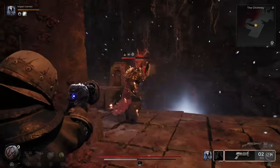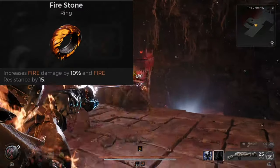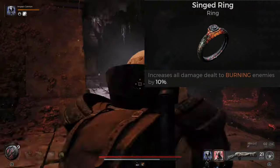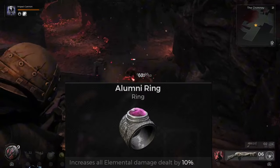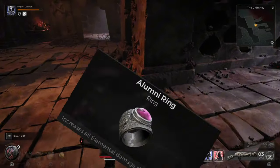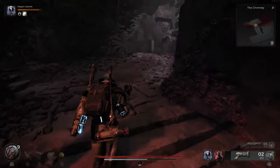If you wanted to take more advantage of the fire we're spreading around, you could always go with the Firestone to increase fire damage, Singed Ring to increase damage dealt to burning enemies, or the Alumni Ring, which increases all elemental damage dealt by 10%. The weapons for this build are where things get interesting since there's a number of ways we can take advantage of the extra explosive damage we're dealing.